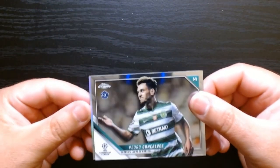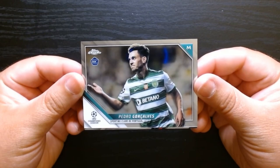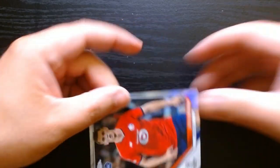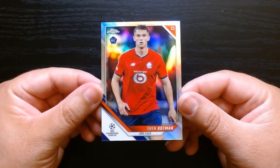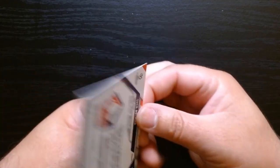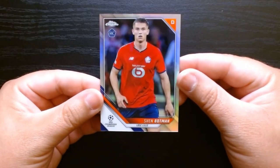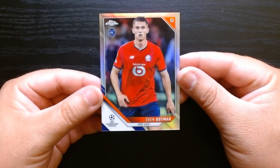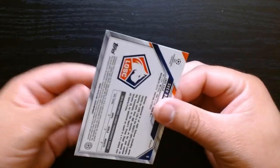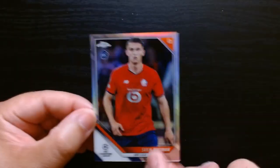Pedro Gonçalves — that's the horizontal one. Pedro Gonçalves of Sporting Club de Portugal. We have something silver behind it, and it is Sven Botman. It is chrome, but this one is a little bit more chrome than the other ones. No numbering. Where is he from? Lille — I assume it's a French team. But there you go, it's got that little refractor. It is a refractor of Sven Botman.